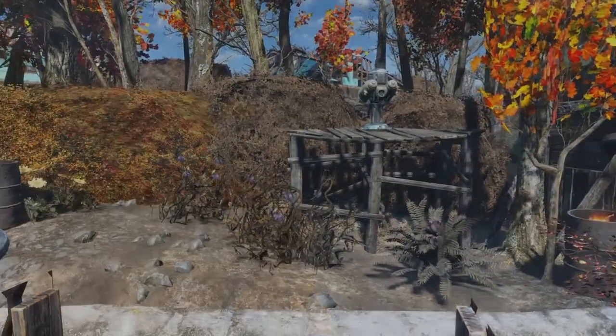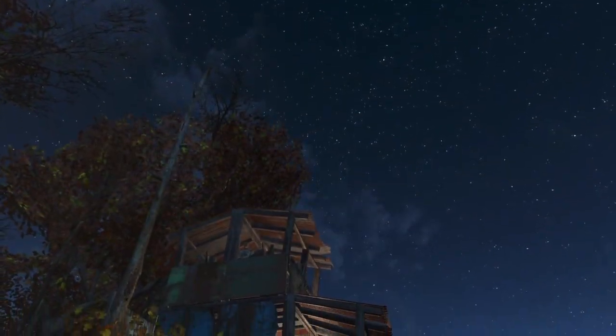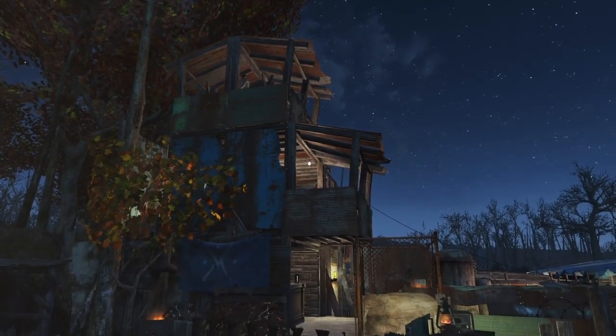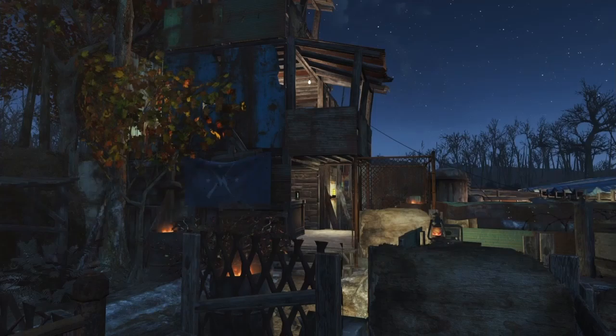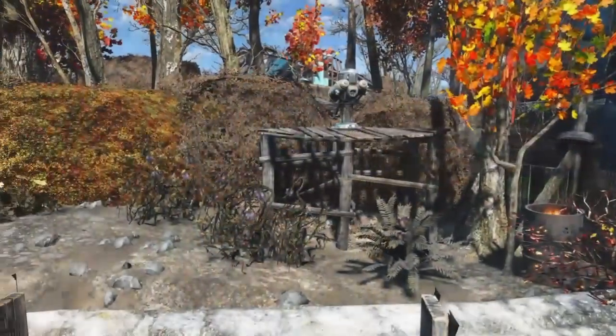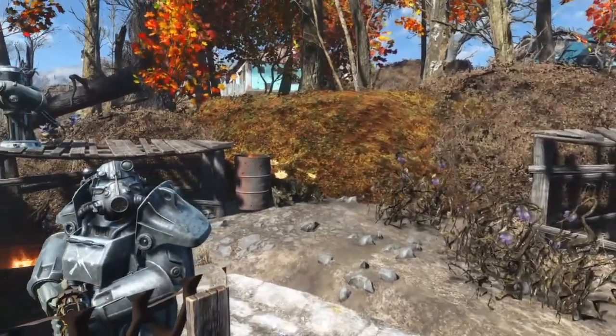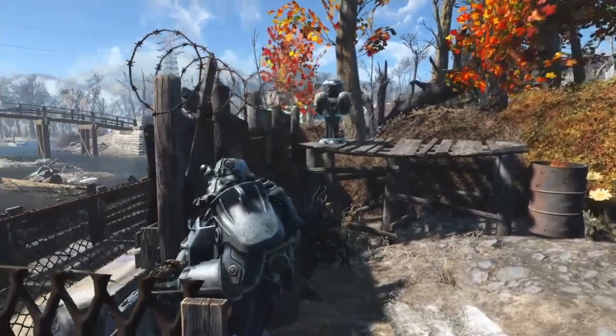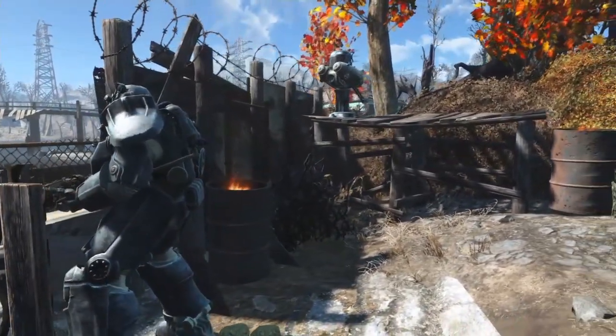The bunker isn't used so much anymore — it's more just as a last line of defence. They can send out a radio signal, the Minutemen will come to help, and then they can lock themselves in the bunker downstairs. This area here is the main front gate. There's a little area of land out the front — there's that guy with the Minutemen power armour, set out the front guarding with a laser musket in hand.